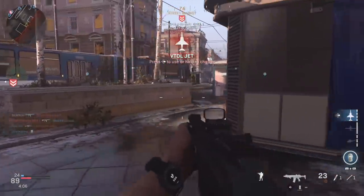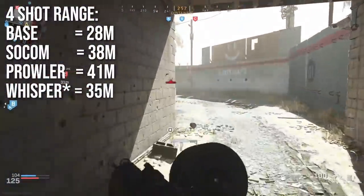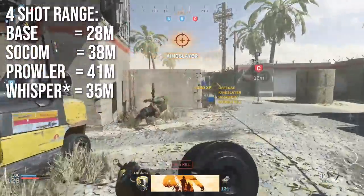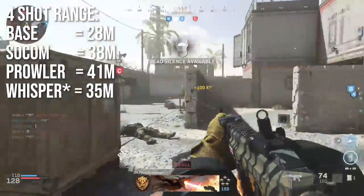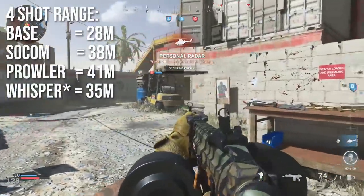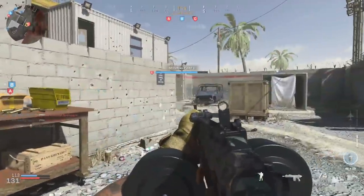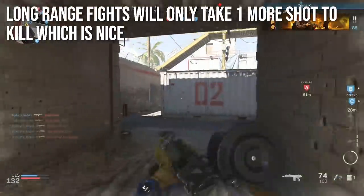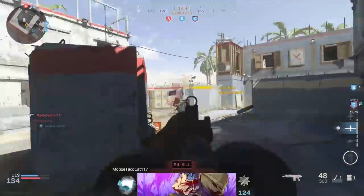The four shot kill range for the base weapon with no attachments is 28 meters. The SOCOM barrel takes it up to 38 meters, the Prowler barrel gets you 41 meters and is primarily for recoil mitigation, and the integrated suppressor Whisper barrel is 35 meters — and it is both a range increase and an integrated suppressor, which is one of my favorite attachments. Long range fights only take one more shot to kill, and the weapon feels very consistent — you'll naturally count your shots and move target to target.